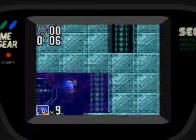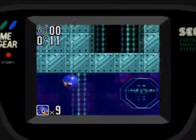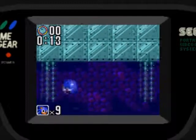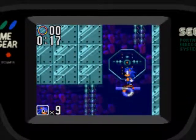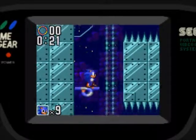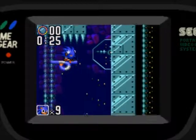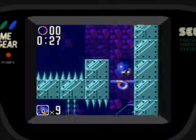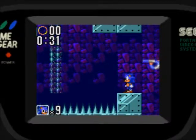So now we're at the boss act of Gimmick Mountain Zone. You still want to be careful because there are still spikes in the vicinity and you don't want to land on the spikes and die. Generally, you want to take this platform, duck, then jump right here because if you actually stay right there, there are spikes that can smash you.